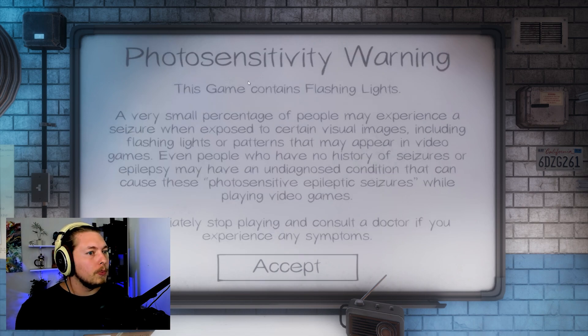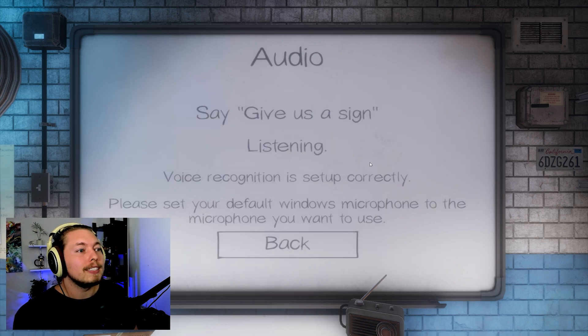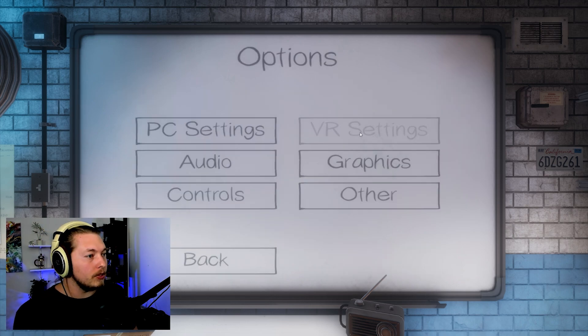Photosensitivity warning - this game contains flashing lights, so a warning for people sensitive to that. We have stats and money, daily challenges - survive with only the starter items. Microphone test of voice recognition - 'give us a sign.' It worked! It picked it up even though I said a bunch of things beforehand. Everything's working.